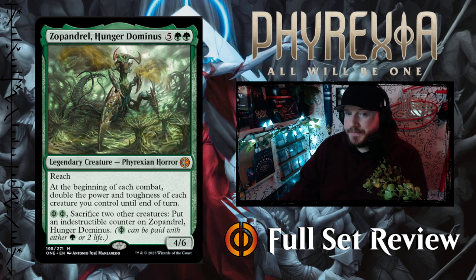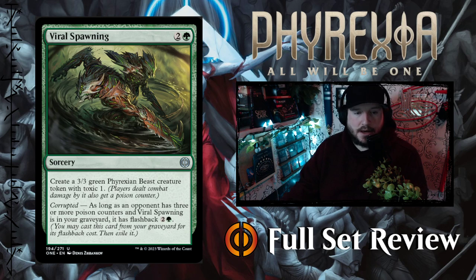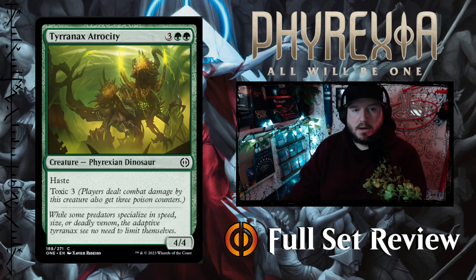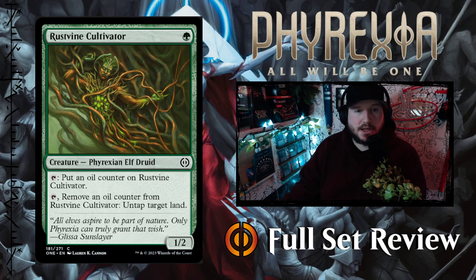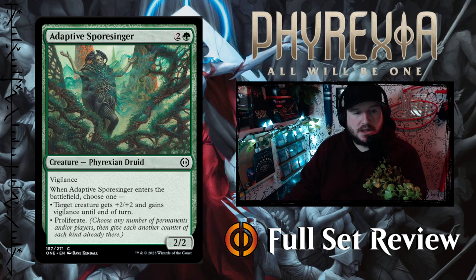And that's it for green. There's lots of really cool stuff — there's a little bit of ramp, I really like the Scrapgorger. There's a handful of things I'm going to put into my Finn the Fangbearer modern deck, like Unnatural Restoration and Infectious Bite. Thrun is really interesting with protection against every other color but green. It's got just enough ramp, just enough reach, and all the things green likes to do. There's not a lot of duds in this color — I think green is pretty powerful.